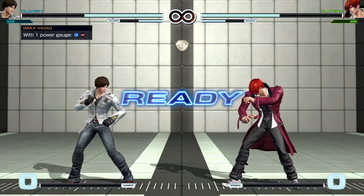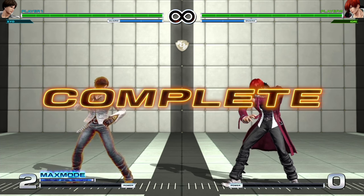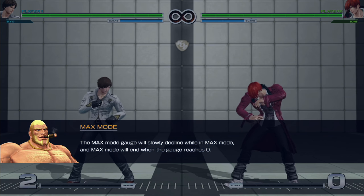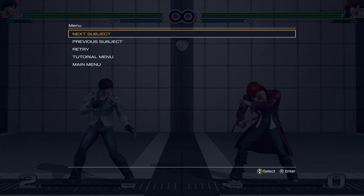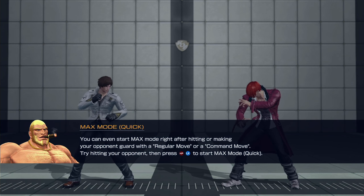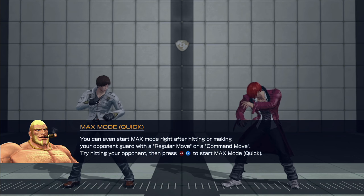Wow, this is something new. So light kick and heavy punch together activates Max Mode. The Max Mode gauge will slowly decline while in Max Mode and ends when the gauge reaches zero. I wonder if all your moves become EX moves or if you have to do double button pushes. You can even start Max Mode right after hitting or making your opponent guard with a regular move or a command move.